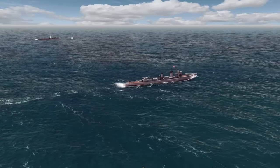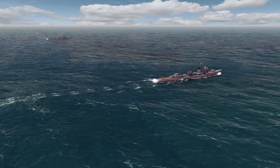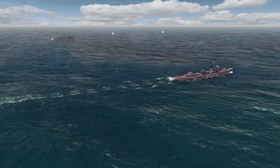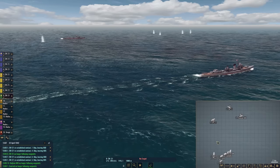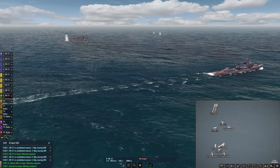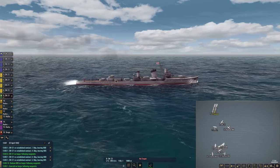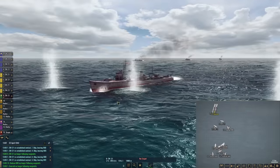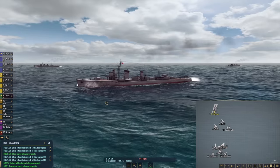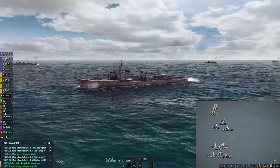We are already getting close hits on the Yugumo class destroyers, which is really reassuring. Another benefit of our current position is that these Yugumo classes have one forward-facing turret and two in the aft. So once they start shooting — and they seem to be holding their fire for now — we won't be facing as many guns because they are charging straight at us.